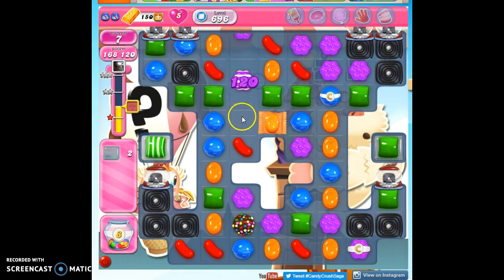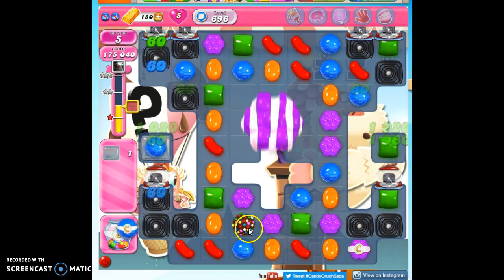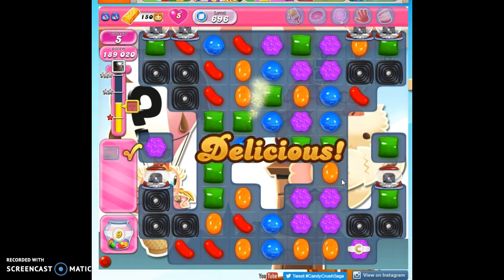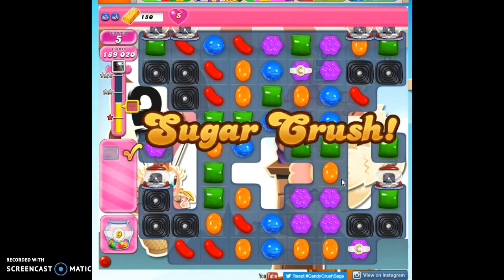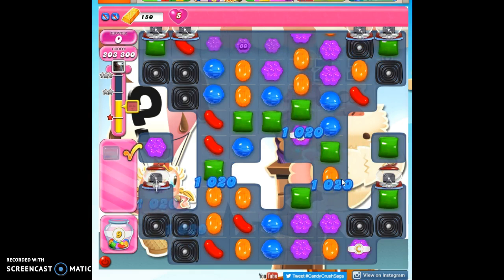Let's see if we can make another color bomb here. Oh, so close. We've got this set up — this is going to take any color, hopefully it's blue. There we go! We finally got it in 70 moves. Took me forever. Remember, you can always booster up and take it out more efficiently, or even just pay attention to the moves you have available.